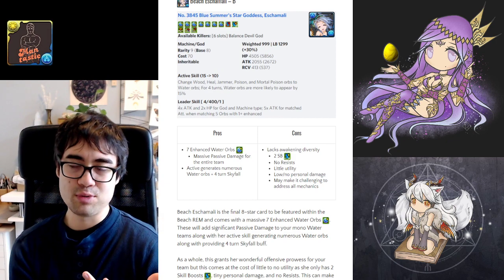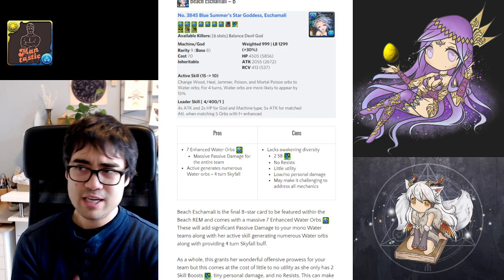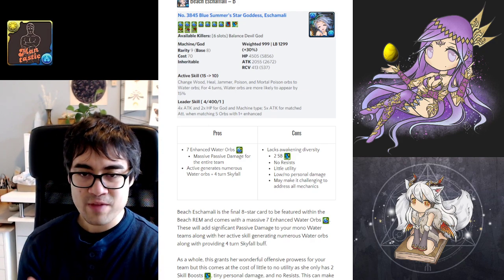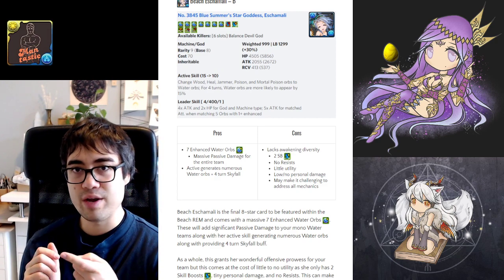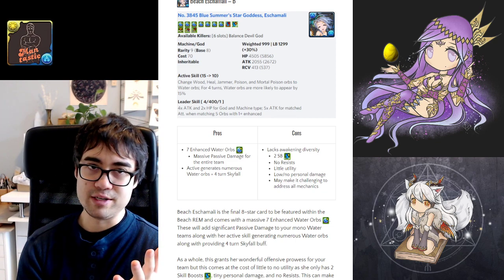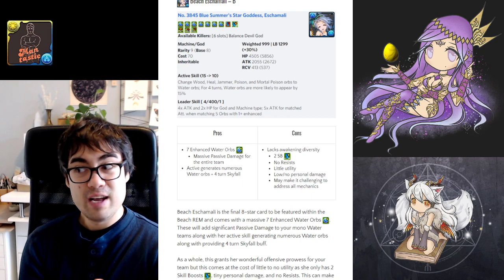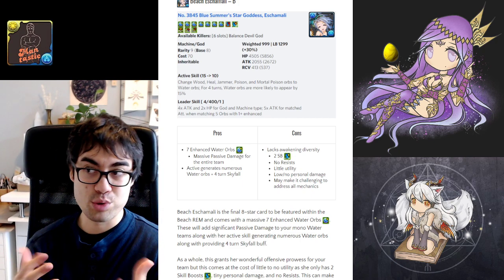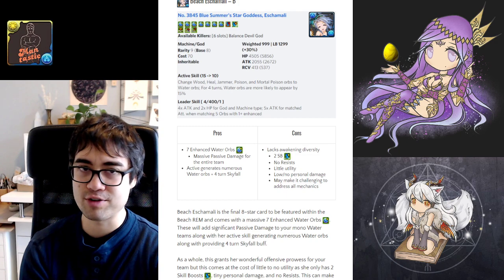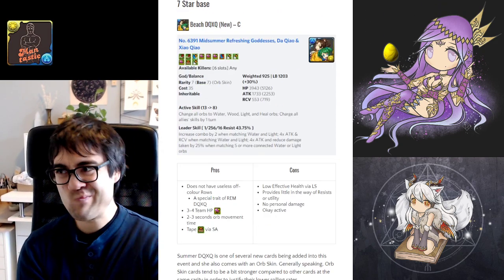Eshamali is almost a 'win more' sort of card. If you're already able to counter everything, she can make everyone do more damage, but that might be excessive because overwhelming damage is not necessarily something that's needed — surviving mechanics is much more important. When I build teams, I prioritize having all the right resists and countering every mechanic possible. Damage is rarely an issue, and most things can die outside of Shura Realm content with relative ease.